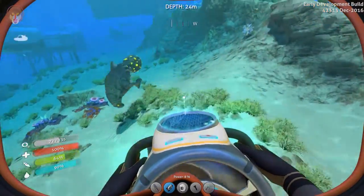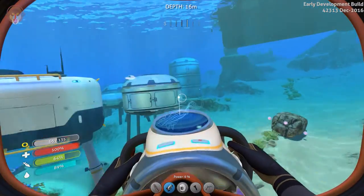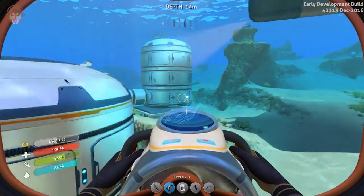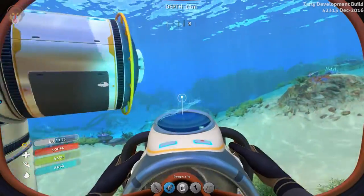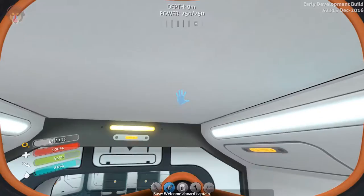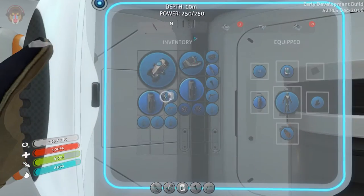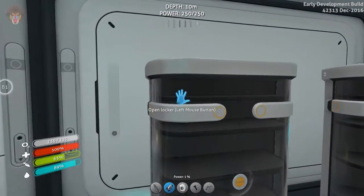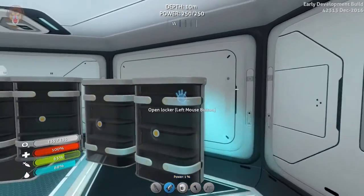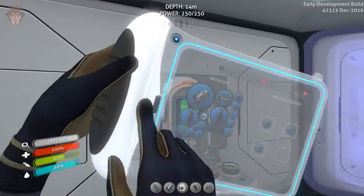We got the spore stacks but there is one problem in our way — the aluminum oxide crystals. They are in very specific spots. Let me show you guys in the blueprints — aluminum oxide crystals. Those things are not easy to find.